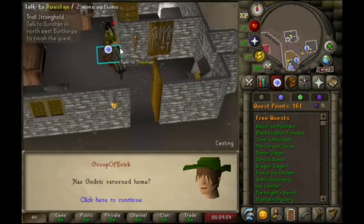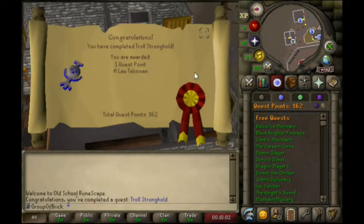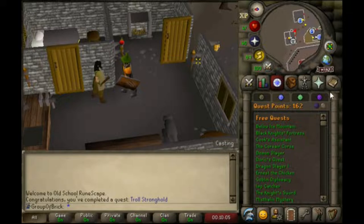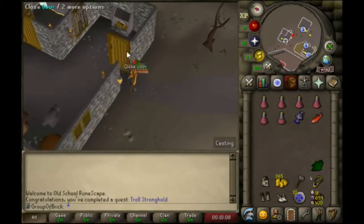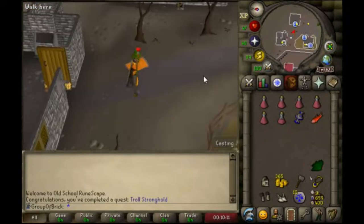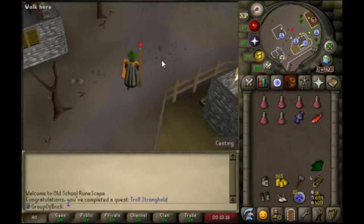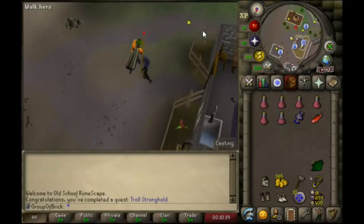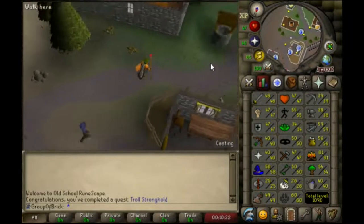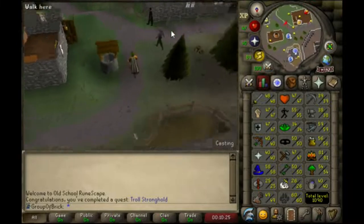Just about to finish Troll Stronghold — pretty easy quest. Tried to get to Addie Square, killed about five or six generals but wanted to conserve the runes so kind of gave up on it. Going to do Troll Romance next, followed by Edgar's Ruse. Get that 38 prayer for prayer potions.